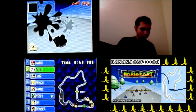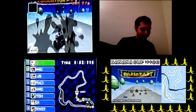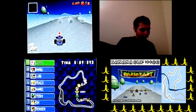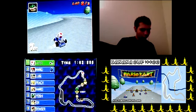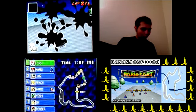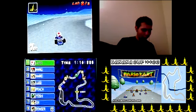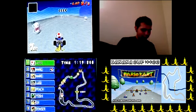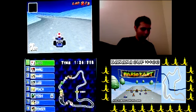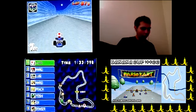Alright, back to what I was saying. This course is pretty much the same thing, except it's easier to control. The slippery ice, like on the snowy road — it's nothing different because it's not an icicle road like Sherbet Land. The only real trouble I see about this course is the snowmen. Not much different because in the 64 version it was the same thing. And it's easy to get through because if you faced snowmen in 64, the track was a lot more slippery.